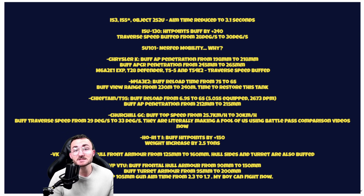Then we have the Chrysler K, which gets a buff on its penetration with both AP and APCR. All those premiums — the XP, the T28 Defender, TS5, and T54E2 — will see their traverse speed buffed as well, same as the Object-252U. Why did they buff the T54E2, which is already one of the greatest performers at tier 8? I have no idea.